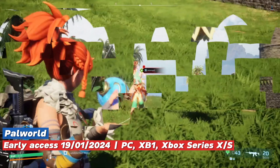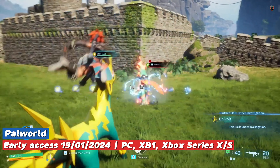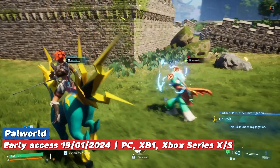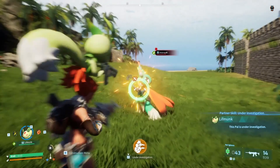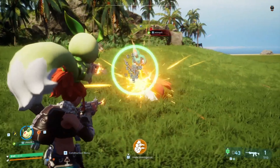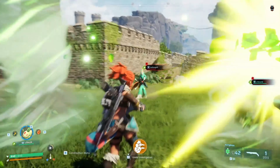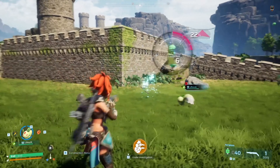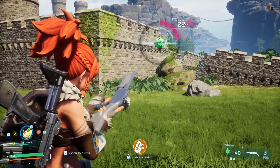Palworld is an open world and crafting game that combines elements of Pokémon and Minecraft. The player creates a character and embarks on a journey in an open world, completing missions, participating in battles and challenges. The gameplay is in third-person with some shooting elements, allowing the player to freely control their character on the map, interacting with creatures called Pals, collecting resources, and building.